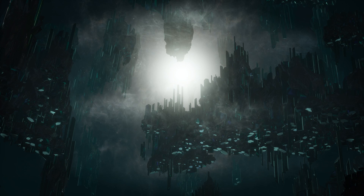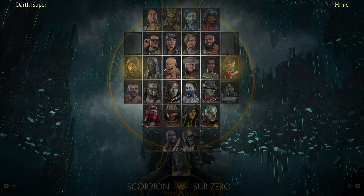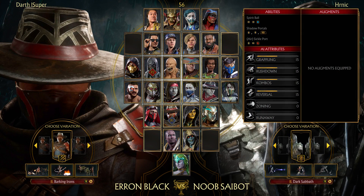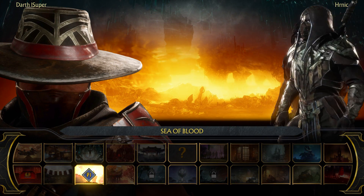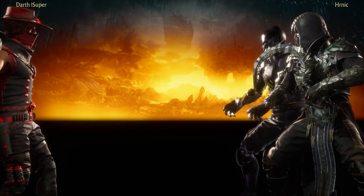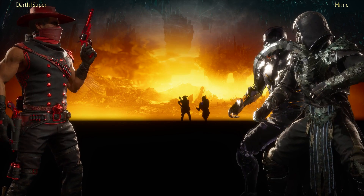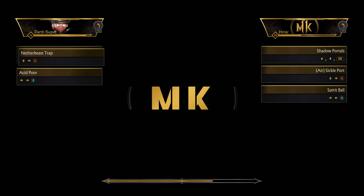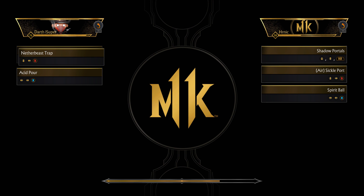I gotta remember to go change my costume because for Combat League, if you don't have a favorite costume that you've starred, it's always the first costume you have in your variation slots. It doesn't matter what two and three are - if you don't have that specific costume favorited, or if you have no costumes favorited, it's always going to be the first one no matter what variation you pick. So I gotta remember to go choose some of my other costumes. This one looks really good though - I really like the bandana covering his mouth on this one.